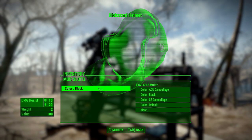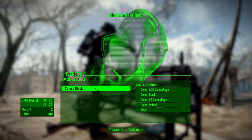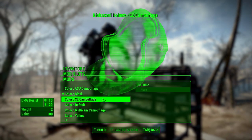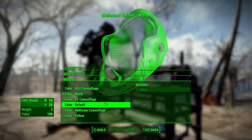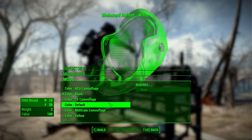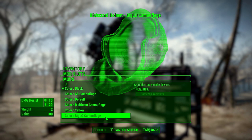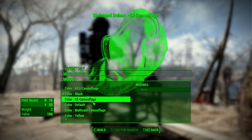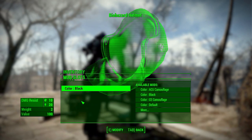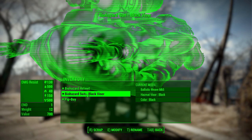As for the helmet, we only have the different color modifications — seven in total. We have the ACU camouflage, black, CE camouflage, the default white for the helmet and default red for the suit, the multi-cam camouflage, yellow, and biglo camouflage. Whichever you prefer, it's always good to have those aesthetic changes to make it look how you like.